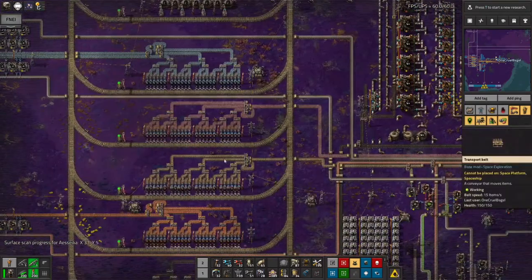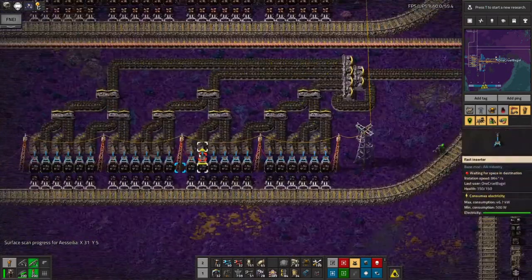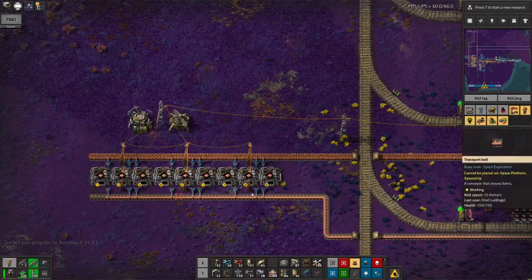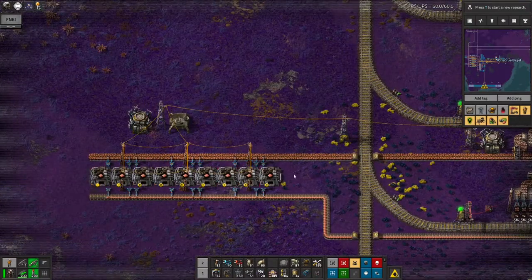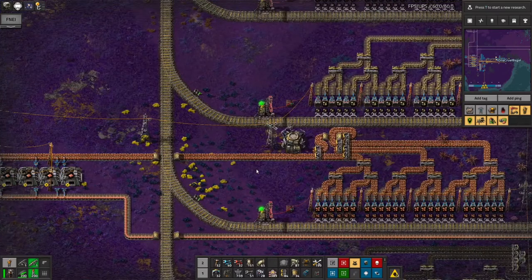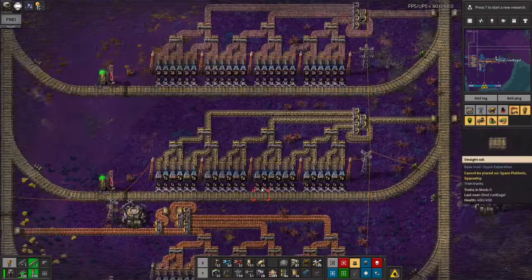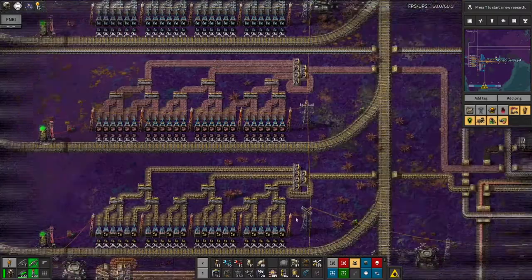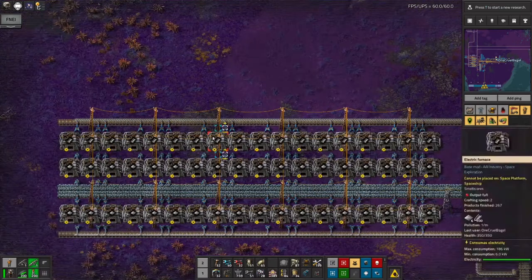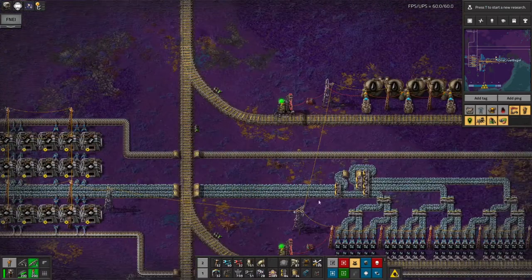Over here we've got all the stations to bring in all the resources. We've got the coal station here dumping onto the belt. The copper gets smelted - I don't need very much copper, so this is probably way more copper smelting than I actually need, but I thought I'd just slap down nine of them because it's an easy number. Stone goes straight onto the bus to be turned into sand. Holmium goes down in there as well. Iron ore gets turned into iron and steel because we need both of those for this process, and happily there's plenty of iron on this planet so it's nice and easy. Oil gets dropped off here as well.